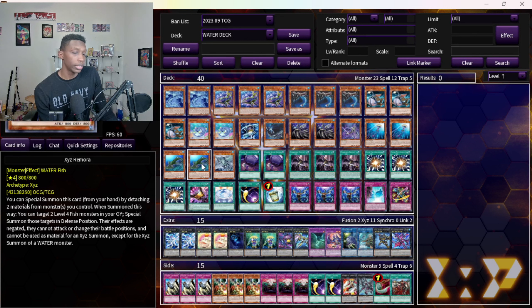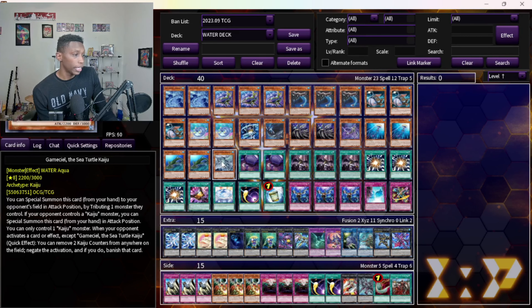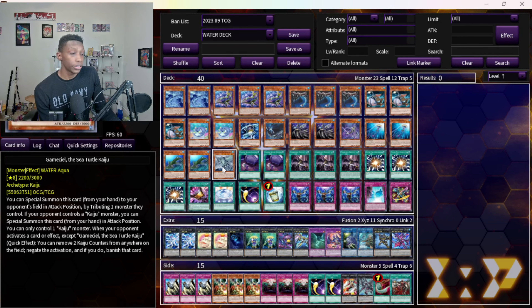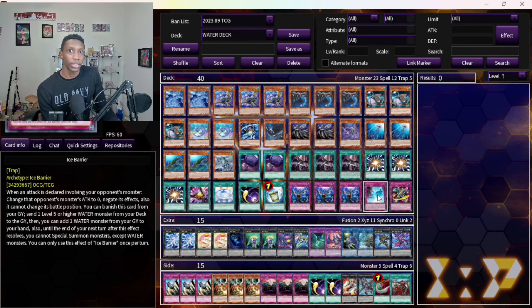One Gamma Seal — this is what you use Foolish Burial Goods to dump. It searches your Ice Barrier. A lot of opponents don't know you're searching this because they don't know you need to play it, so it catches them by surprise game one or two. A lot of times they'll be thinking whether they should Ash it next time because they don't want you to get Gamma Seal.